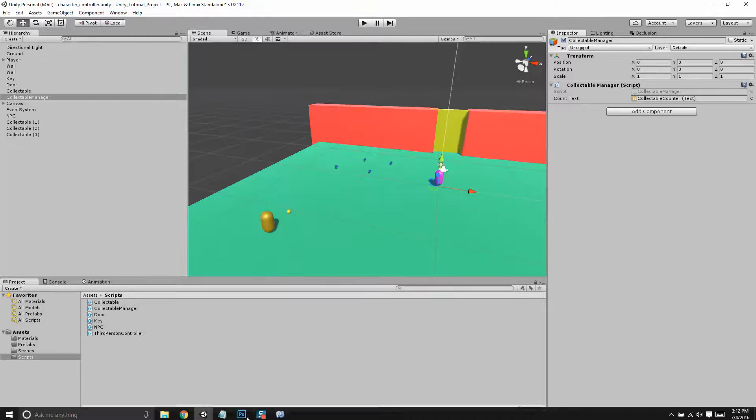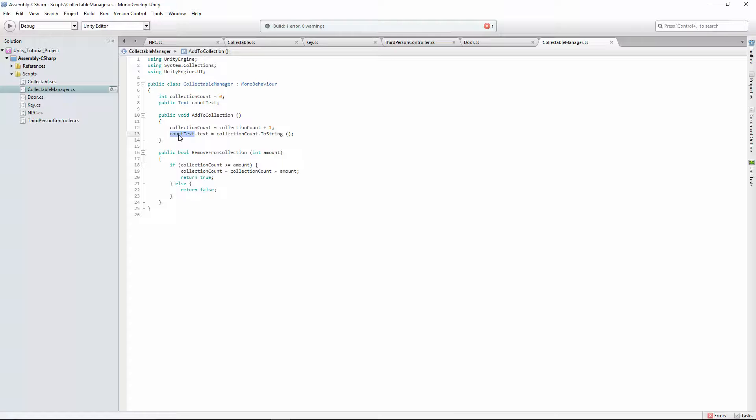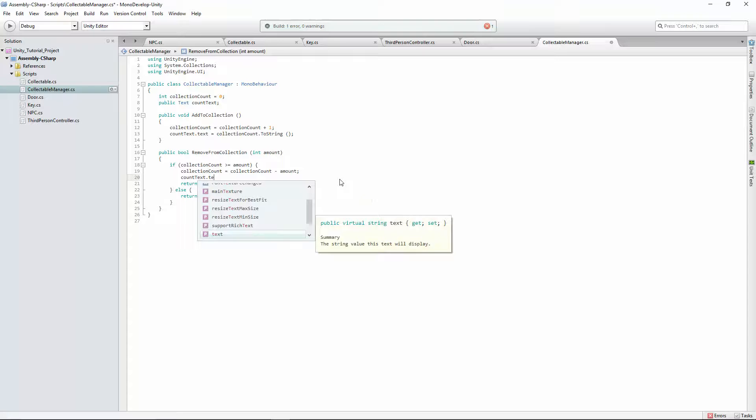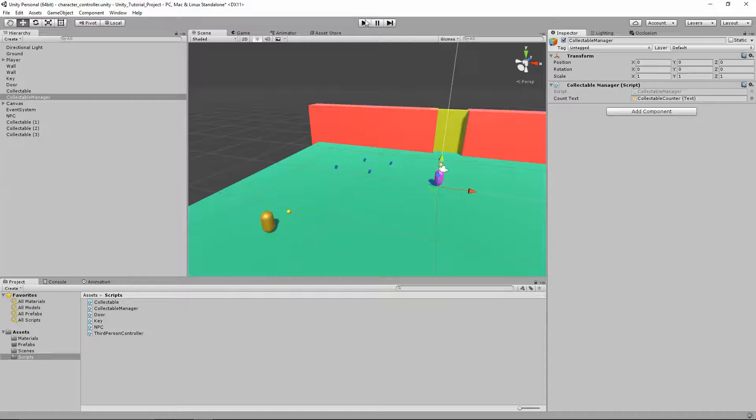If we go back to our script and look at the collectible manager, in AddToCollection we update the count text — collectionCount.ToString() — after we change the collection count. So all we need to do is add that same line after we update the amount in RemoveFromCollection: countText.text equals collectionCount.ToString(). That line repeated here will update the display when we run it.